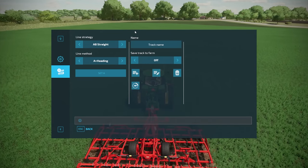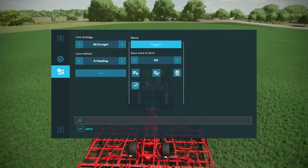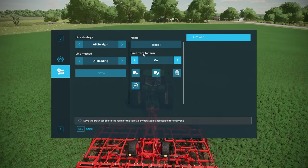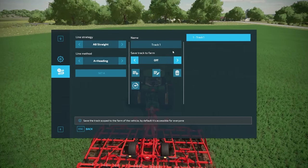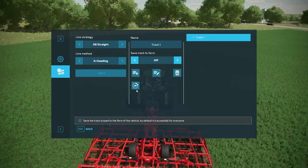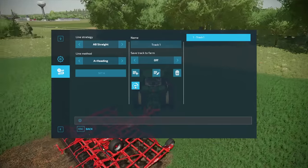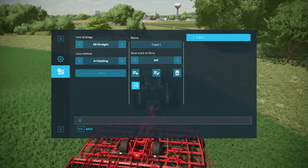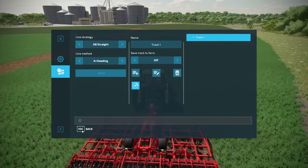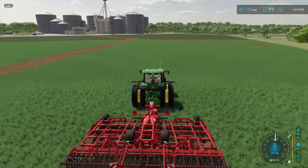You've also got save options here — give your track a name, for example 'Track One,' press the save button, and that track is saved. There's also an option to save a track to a farm for multiplayer, which is great if you've got more than one farm on a multiplayer map. Finally, there's a 90-degree rotation button — press it and the track rotates 90 degrees, which is very handy for square fields and keeping the rows identical all the way along.